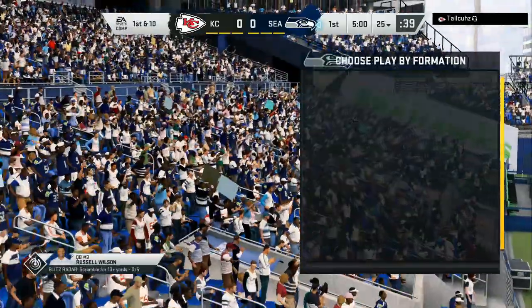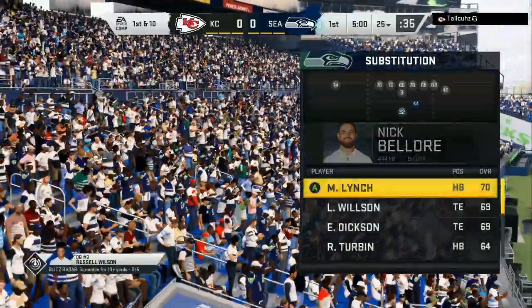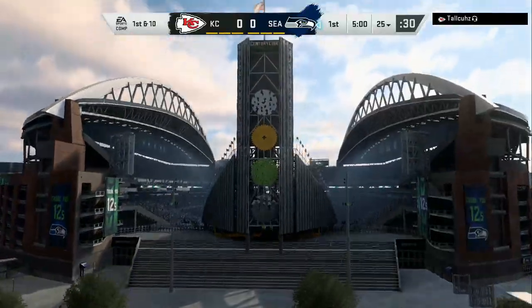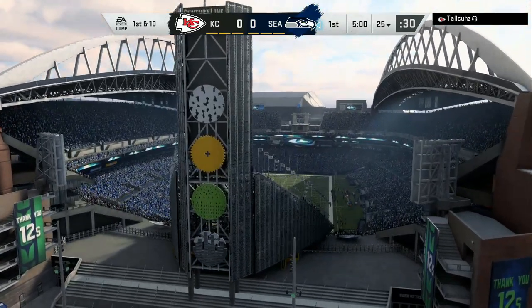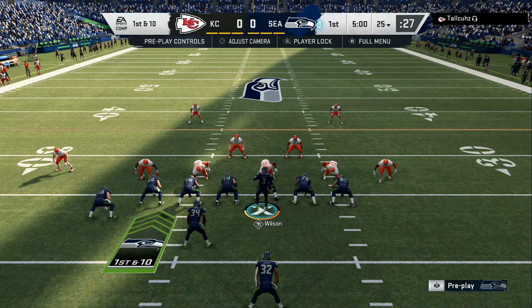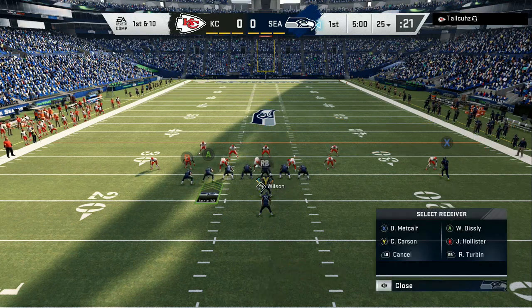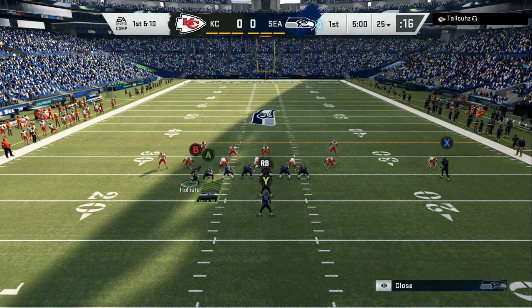We get ball first. I know that their weakness is the defense, so we're going to try to establish a way to move this ball. We got to control the clock. My opponent is going to come out trying to bomb deep with Tyreek Hill, and he also has Hardman and a quarterback that can scramble out of the pocket, so we're going to have to be smart. The thing I like about this offense is I can keep this guy in a small package like a 3-4 or a 4-3.